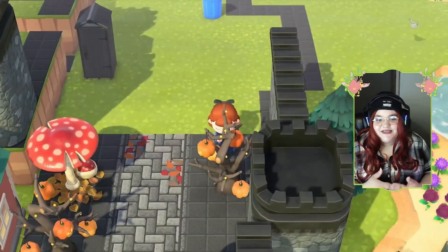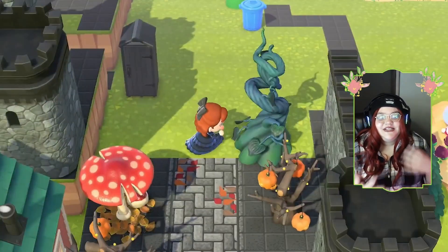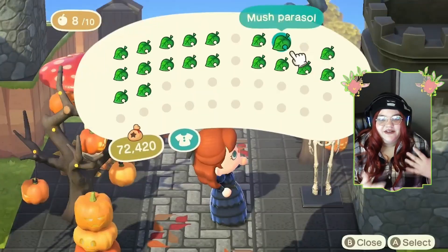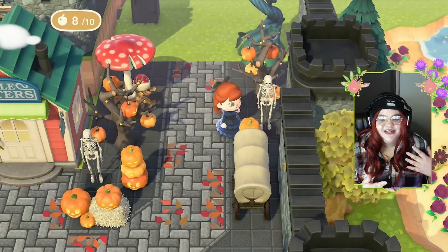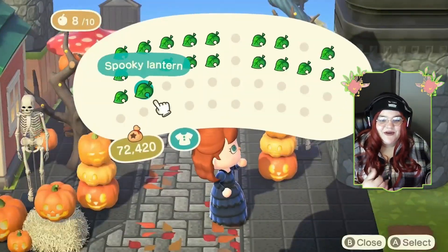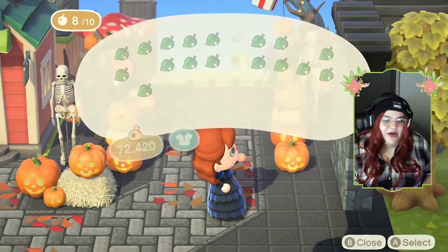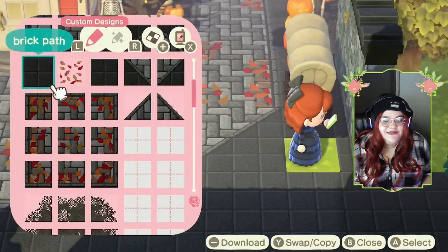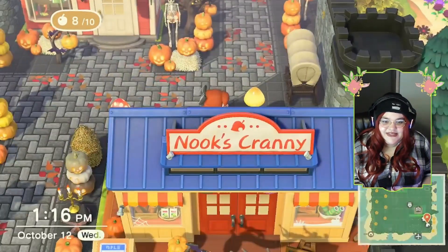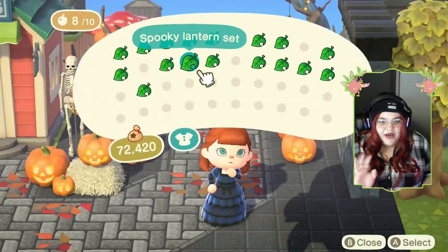I've been trying to use more of these covered wagons — I think they're so cute, but I don't really know how to incorporate them into builds. So I kind of line them along the sides here and back by Nook's Cranny, in the hopes of it looking like a new shipment or delivery for the shop, or like a traveling merchant. Do you guys ever use the covered wagons in your builds? And if so, how do you use them? Because I never know how to use them properly.